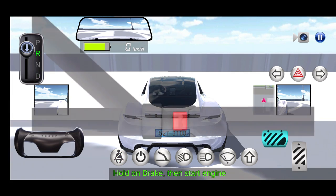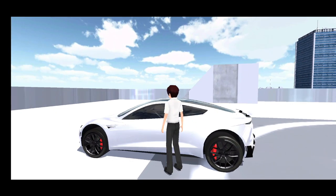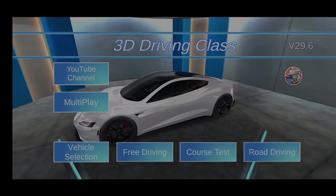Get out of your car and then just walk over to the present. And now all these vehicles have been unlocked, as you can see.